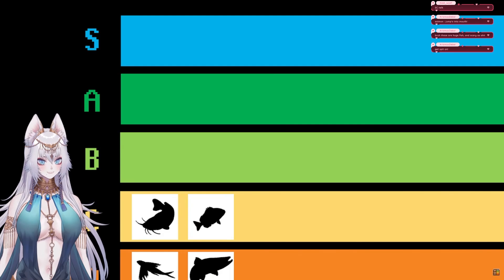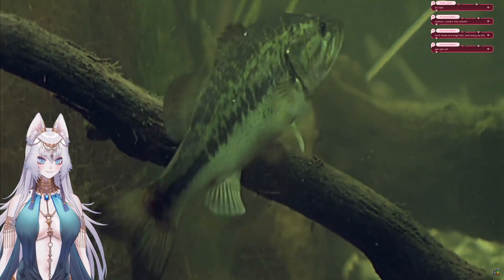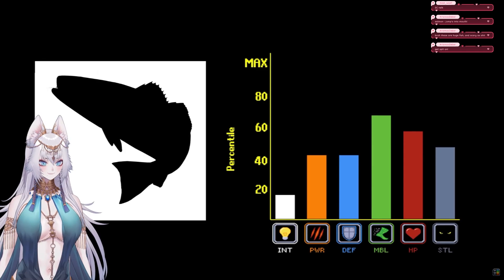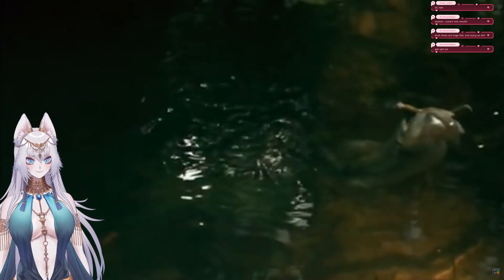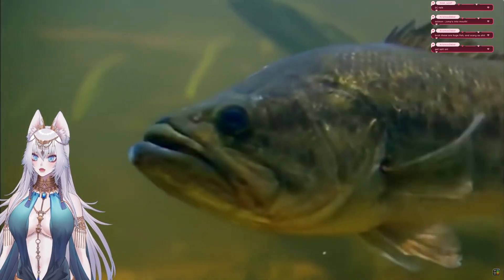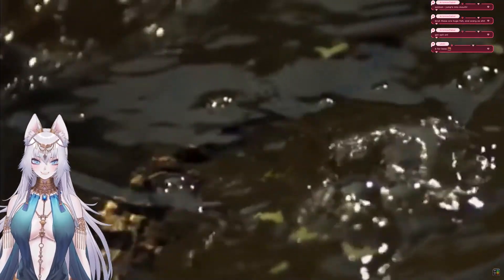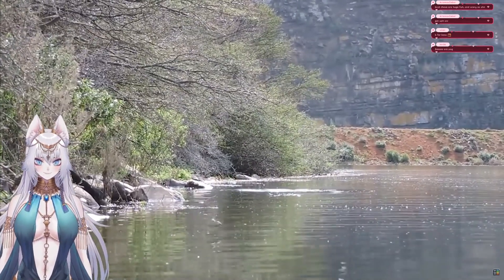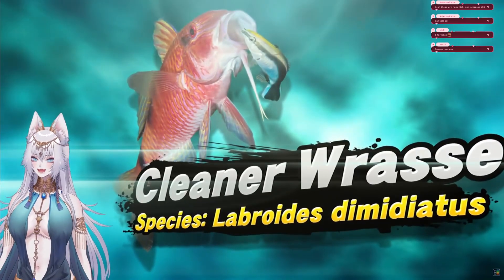In B tier, we have the builds that are generally solid picks but lack any truly overpowered abilities. First is the bass — the poster child for the phrase 'big fish in a small pond.' With solid stats and the ability to grow larger than most other freshwater lake fish, the bass can easily dominate their local scene, even to the point of depleting the area of resources. Their generalist nature means they can prey upon just about anything from smaller fish to crustaceans. While there's not much that's flashy or unique about this strategy, there's no denying that the bass is a consistent threat in the pond meta — the gatekeepers of the higher tiers.